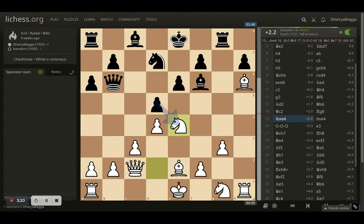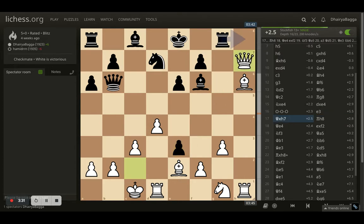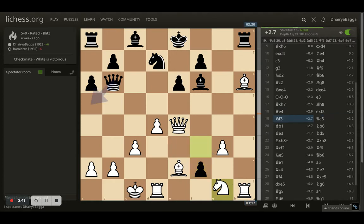I took on the knight trying to exchange — opponent takes back — and now I castle on the queenside, which is pretty decent here. After castling, opponent pushes the pawn forward to e3. I thought let me just grab a pawn first, so I took on h7. Opponent tries to attack my queen and the queen comes back.